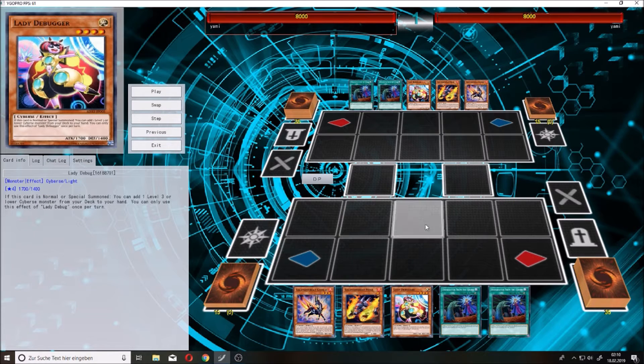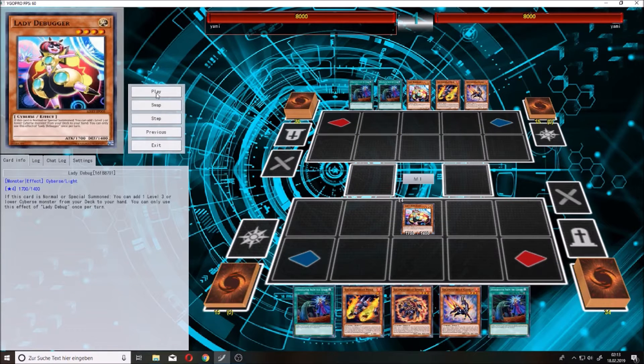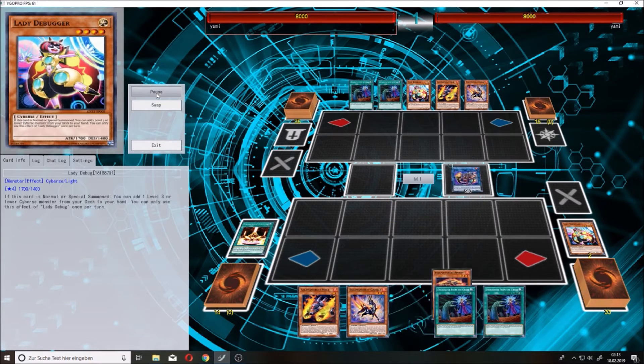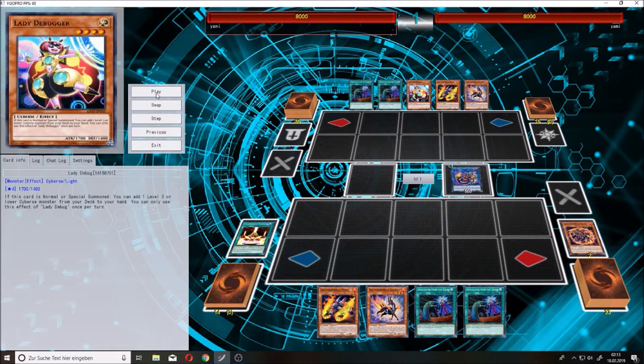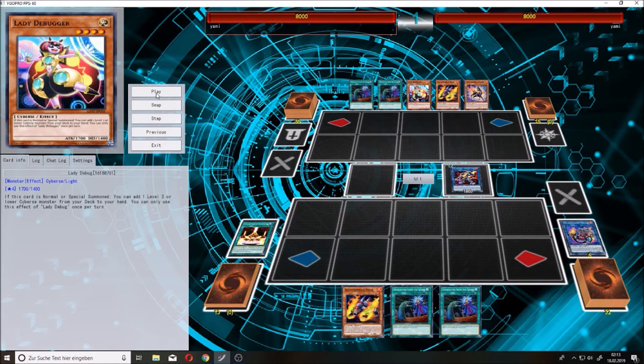You can make a board where you end with Gryphon and also with Solomon Great Raw. You start by normal summoning Lady Debugger and getting your Solomon Great Spinny to the hand. After that you make Wheelings and search your Solomon Great field spell, then get Spinny to the graveyard. Spin the Gazelle, activate Gazelle's effect and get Water Grave.